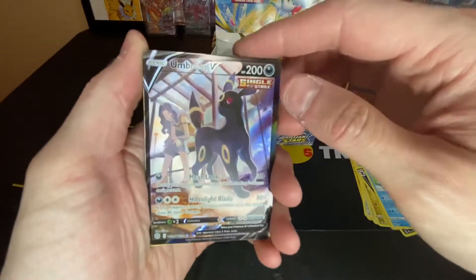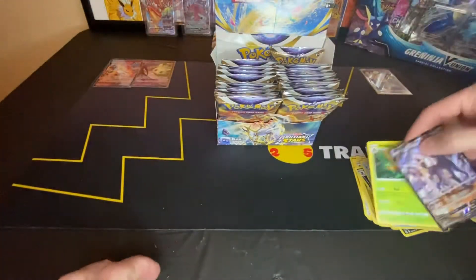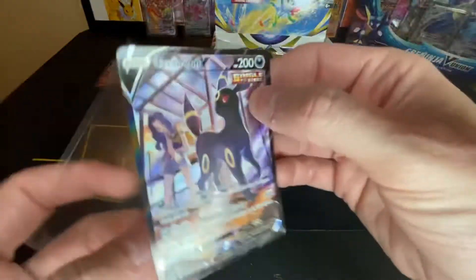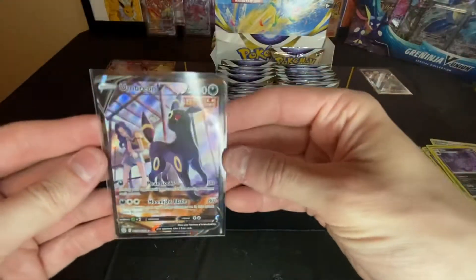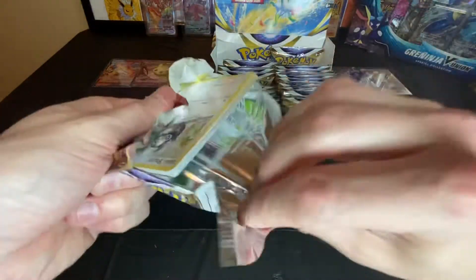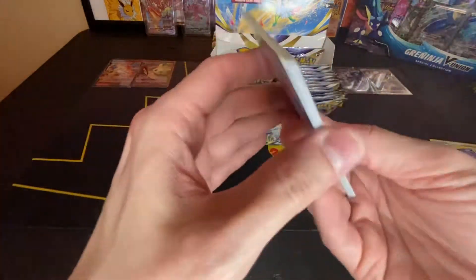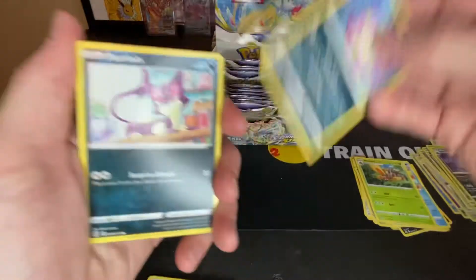Ooh, Umbreon V, Trainer Gallery, and a non-holo. Wow! I actually think I need this one. That is a very nice card. Still need the Umbreon V-Max in the Trainer Gallery as well. Maybe I could pull that one as well and make it a double.